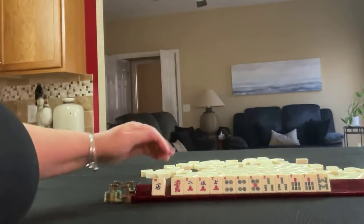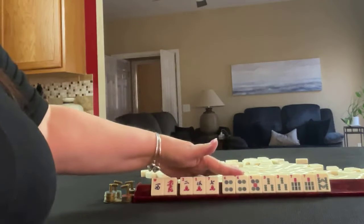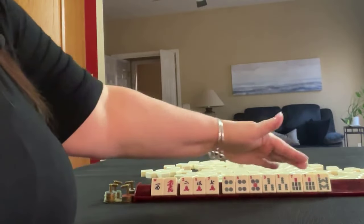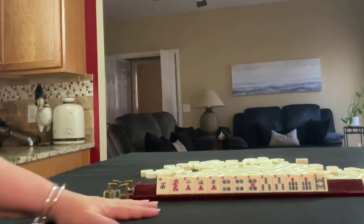We have a west, a red dragon, two, five, seven in cracks, four and five in dots with a pair of fours, three, seven, eight in bams with a pair of threes and a pair of sevens. If these were your tiles, what would you focus on and what would be your first pass?